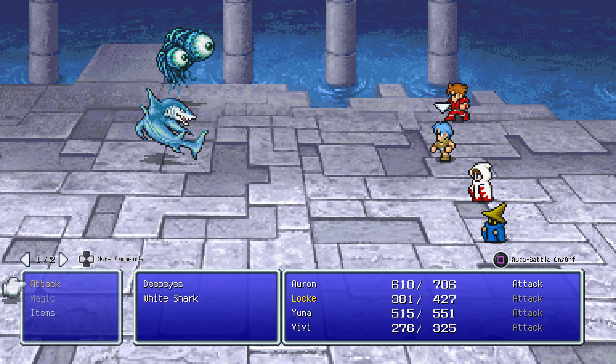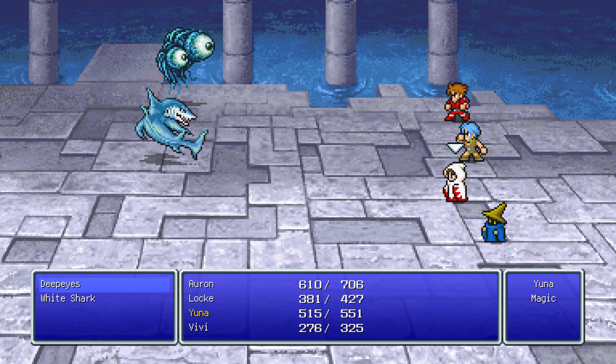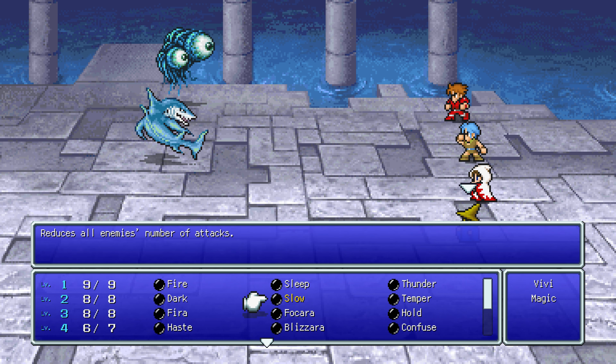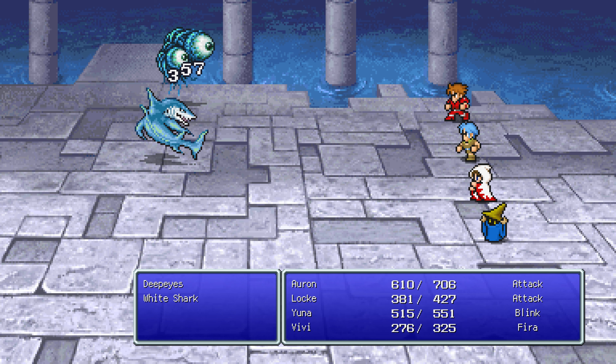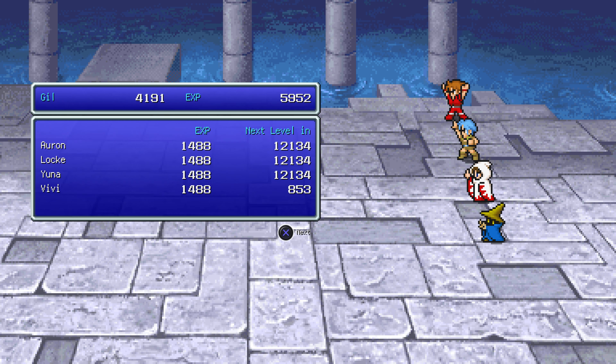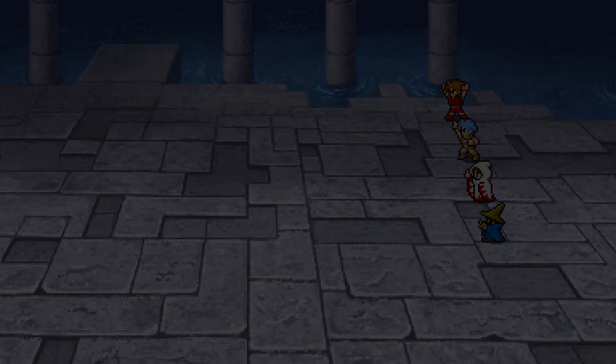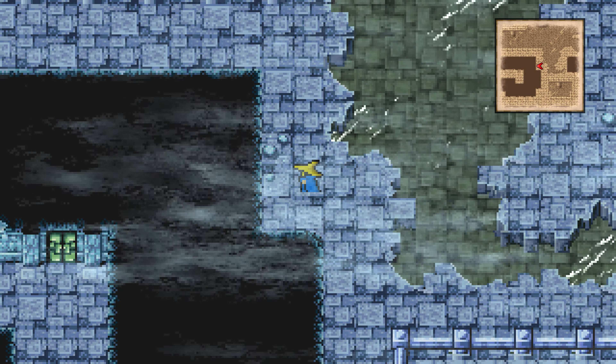Deep Eyes. What can we do that might be troublesome for them? Let's just try a Fire anyway — we're not going to use it for much else. At least we've got the big HP boost — we'll most definitely take that.